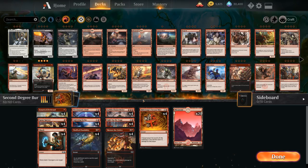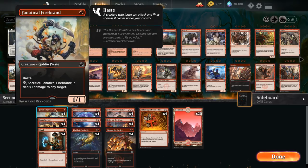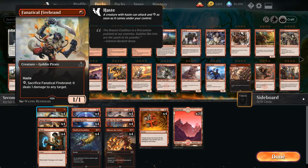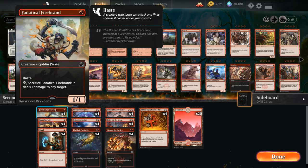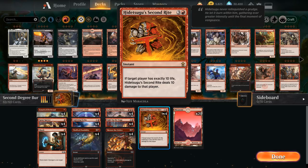At 1 mana we also have the full playset of Fanatical Firebrand — 1 mana 1/1 haste, can sacrifice it to deal 1 damage to any target, so it can maybe take out an early mana creature from the opponent. The cool thing about building around Second Ride is that we don't have to point every single burn spell at the opponent's face — we can also afford to play more burn spells killing the opponent's creatures and interacting.